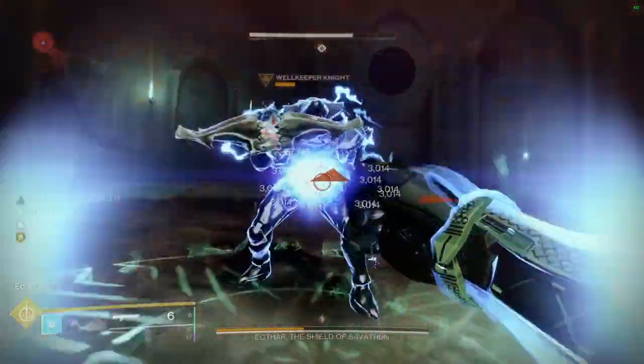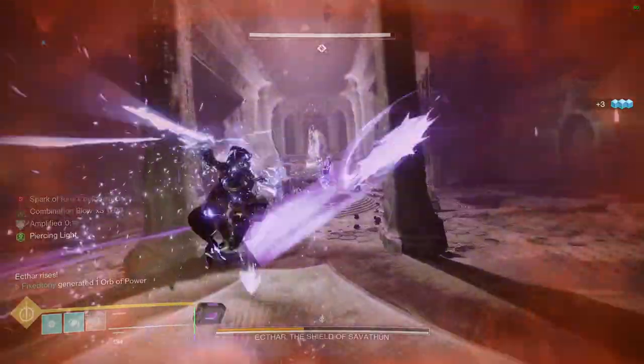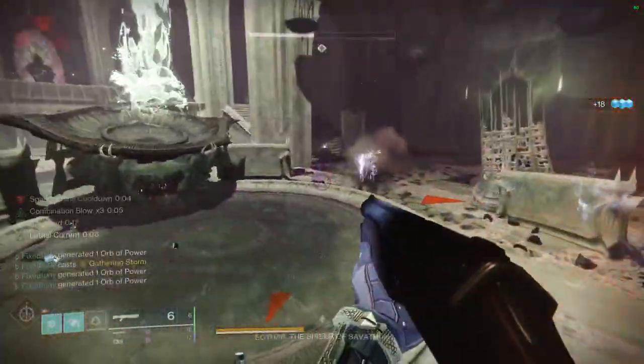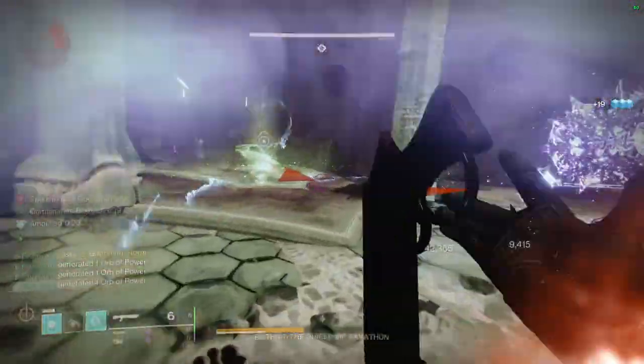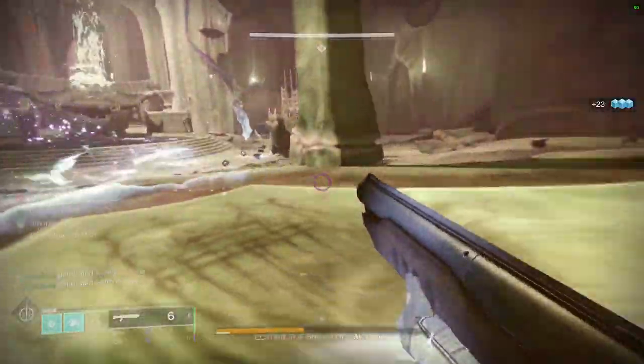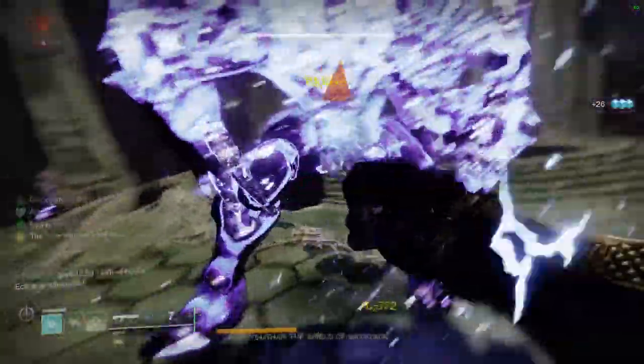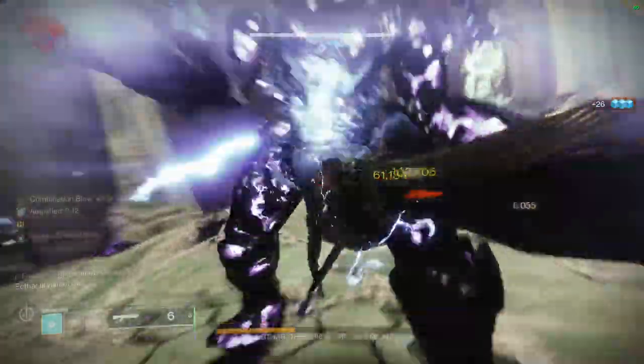So for today, we're going to be looking at the new Eververse sets that we got this season. We're going to be looking at the Prowler set, the God's Bane set, and the Ancestral set. These are super, super cool. I really, really like them. But we're going to be looking at how they look, how they shader, and some personal thoughts. Not only that, we're going to be looking at some cool interactions that this has as well.